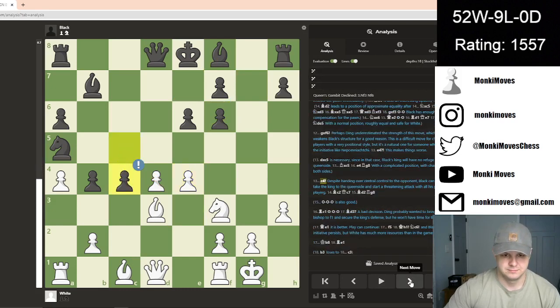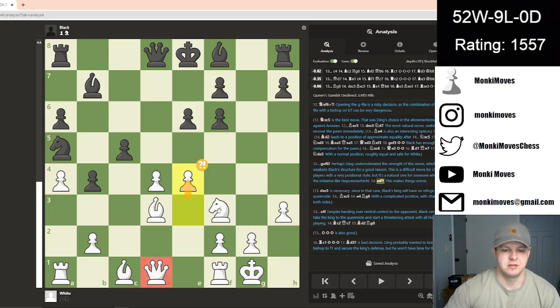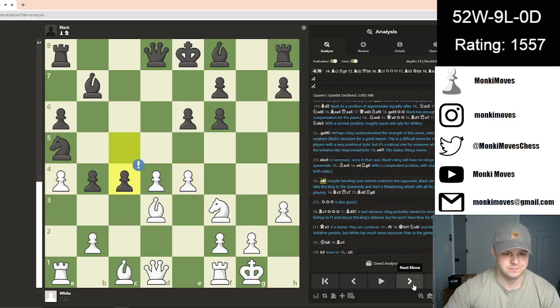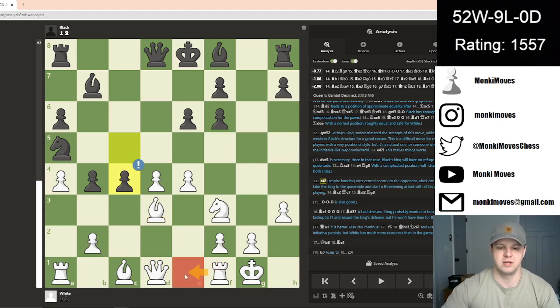We see e4. I think the reason we see e4 is so the queen no longer has to play guard duty for the knight on f3. If this bishop were to take now, that would 100% be awful for white, because then the king is just going to be out in the open. So I think that was the thought process behind e4. We see c4, and now you're kind of left with a choice as to where you want to back up to. I think c2 or e2 would be pretty normal moves to make, and you probably want to defend this — so I would guess c2.